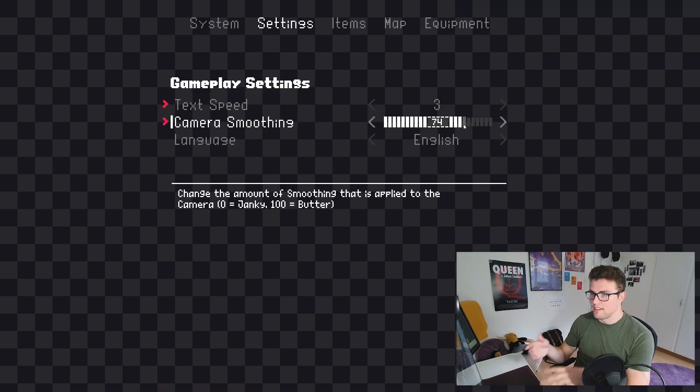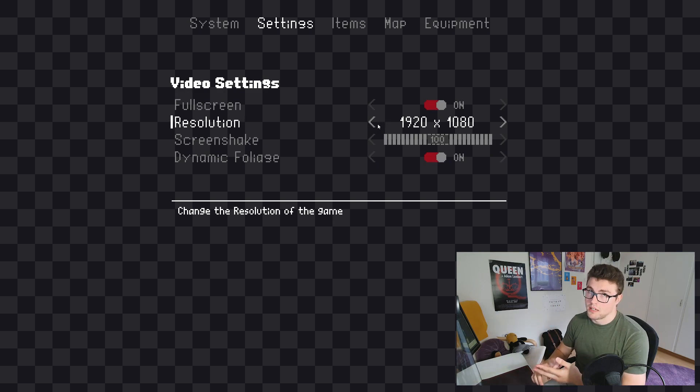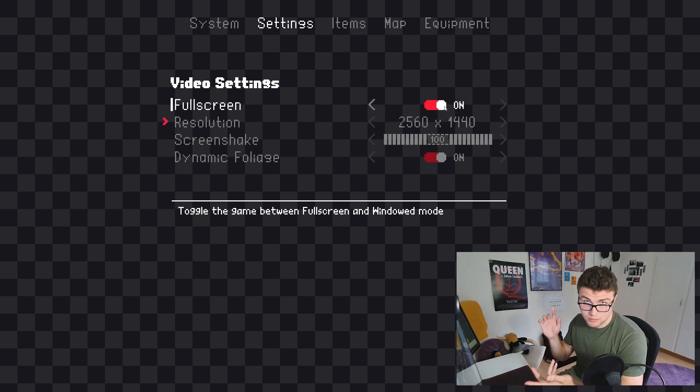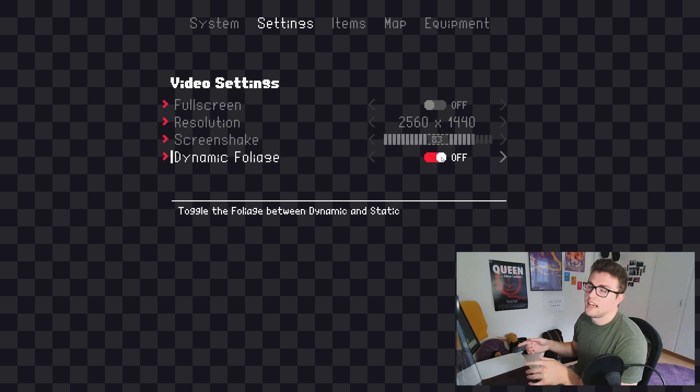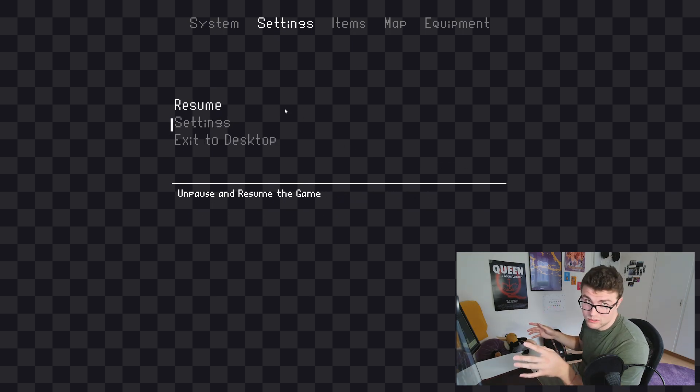Me and my girlfriend go out to her family's summer house sometimes, and what I like to do when I'm out there is work on something entirely different from the main project — just to separate myself from it. Last time we were there I worked on a proper menu system for Candlehead, reworking it. I've got navigation working with controller, mouse, and keyboard, along with settings like sliders, binary on/off switches, list options, and resolution changing. I haven't put it into the main project yet but hopefully I'll show some footage — and wow, that looks awesome.